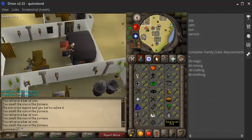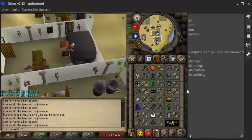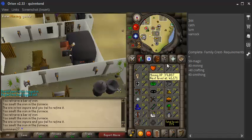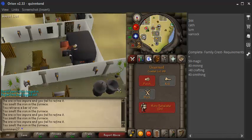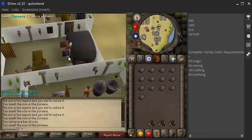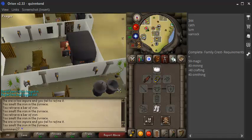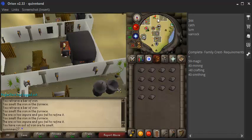Because 40 cooking is not really where I'd like to be. I'd probably like to get 99 in the far future — if not, cooking would be my first 99. Anyways, 66 combat. I have nine quest points. Prayer, I have 39 prayer. I'm sure I've gotten a couple levels on that.